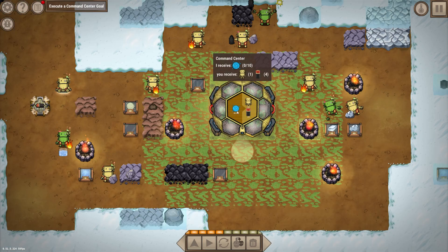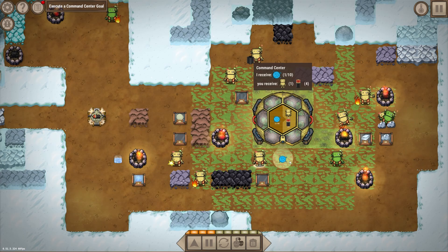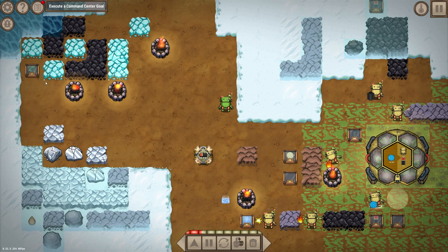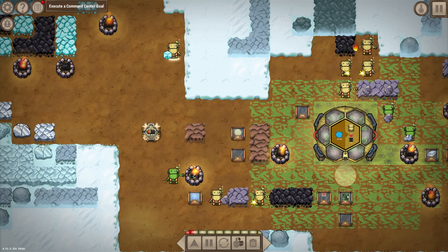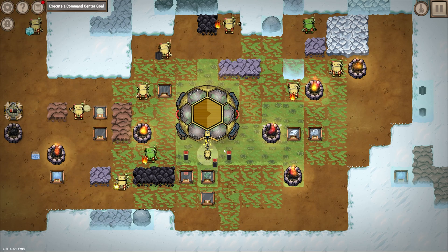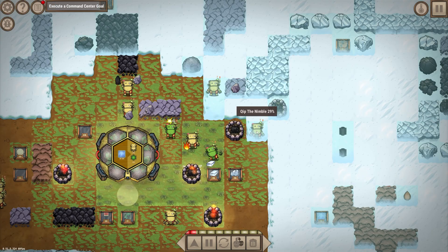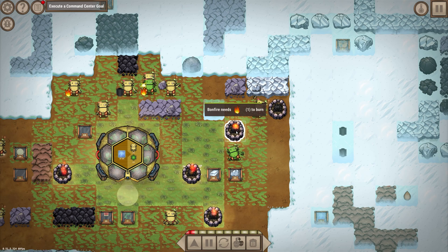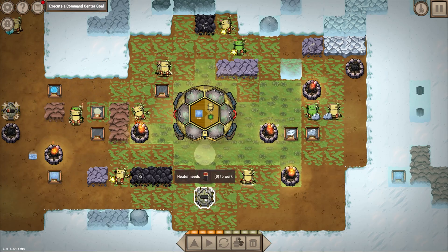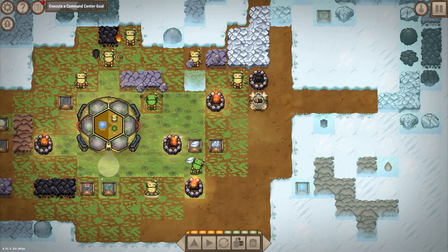The command center wants water now, and Feft the Smart is going to be the one to get it and bring it to the command center. While all that is happening we can get to some goodies with some clever bonfire hopping — these chips will be very useful in the future. Two of my robots got frozen over here; clearly there wasn't enough bonfire fuel. But since we found chips we can now make our own heaters, fueled by power, to keep these guys from freezing.